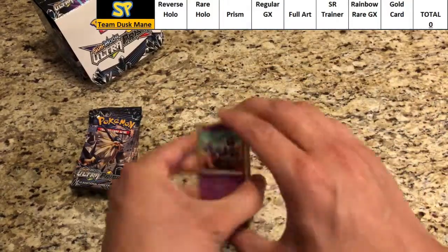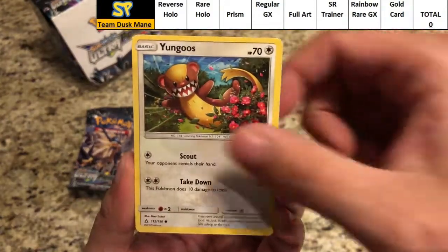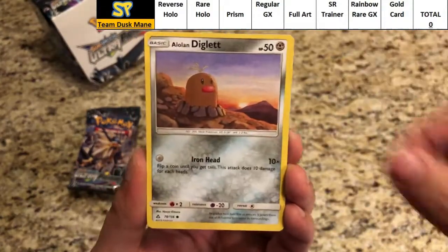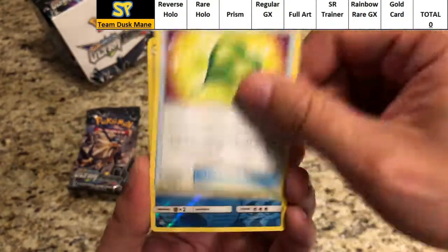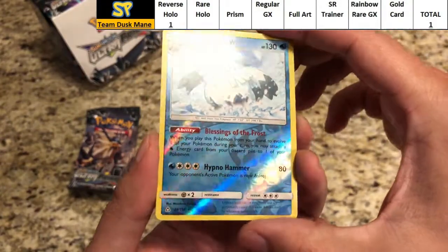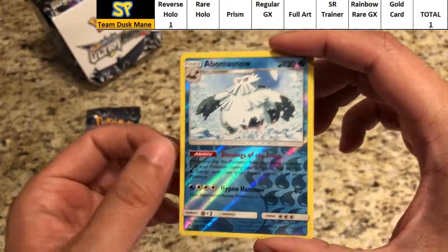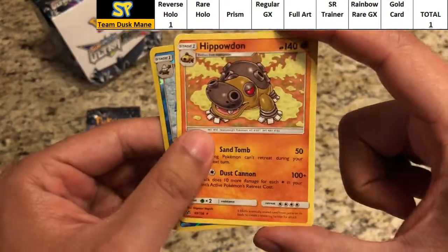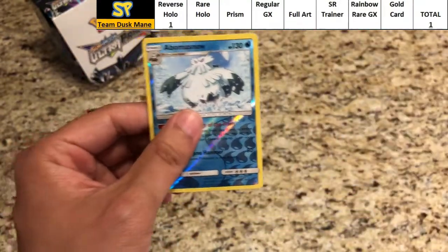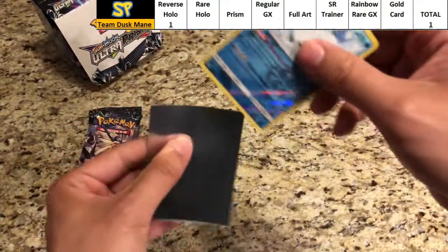Duskmane pack one: Skorupi, Stunky, Yungoos, Magmar, Alolan Diglett, Psychic Energy, Fire Memory, Bronzong, Mime Jr. The reverse is a rare reverse hollow — good for one point, great start. The actual rare is a regular rare Hippowdon. That puts Duskmane Necrozma at 1.4 on the board.